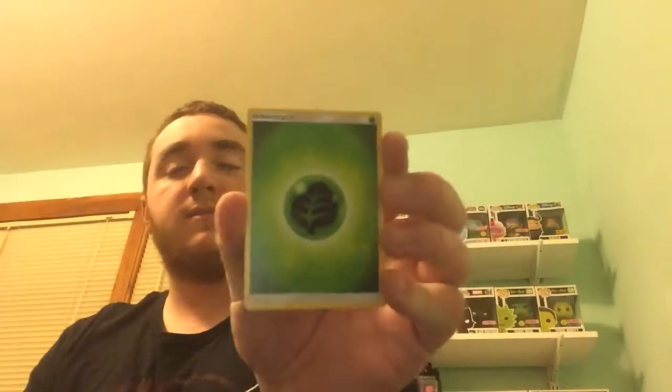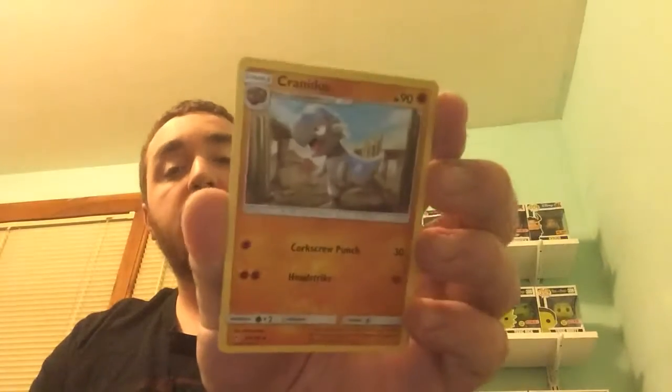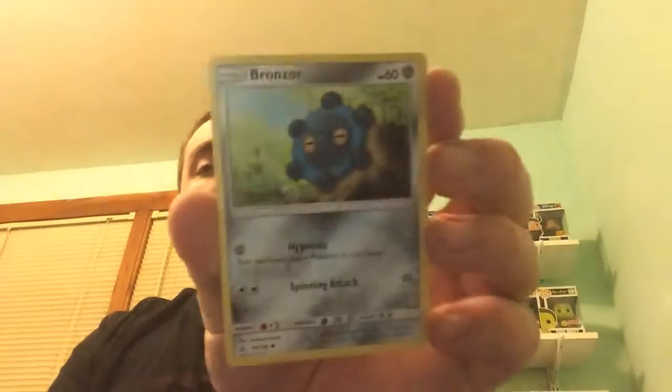We got a Grass-type Energy, a Skateboard, a Lillipup Trio, a Cranidos, a Murkrow, another Yanma, a Pachirisu, another Gible, and a Bronzor. Our Reverse Holo is a Spiritomb, and our regular rare is an Empoleon — I believe I've also received that one in the past.